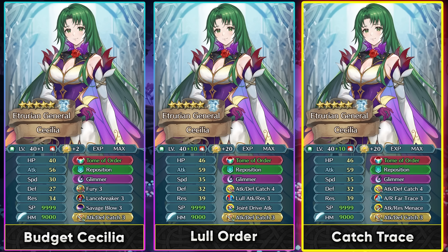You can also run the Far Trace skill on her and something a bit more expensive like Attack/Resistance Menace. Far Trace is definitely going to help with canto mobility and is one of the best options cavalry units have. The Menace skill can also help activate the effect of the Catch skill, so it has good synergy.